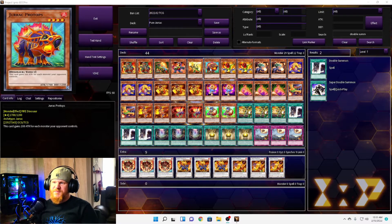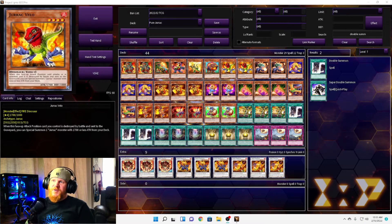Next we have one Jurac Protops. It's a level four that gains 100 attack for each monster your opponent controls, starting at 1700 — that's not a whole lot. Then we have two Jurac Velo. When this face-up attack position card you control is destroyed by battle and sent to the graveyard, you can special summon one Jurac monster with 1700 or less attack from your deck.